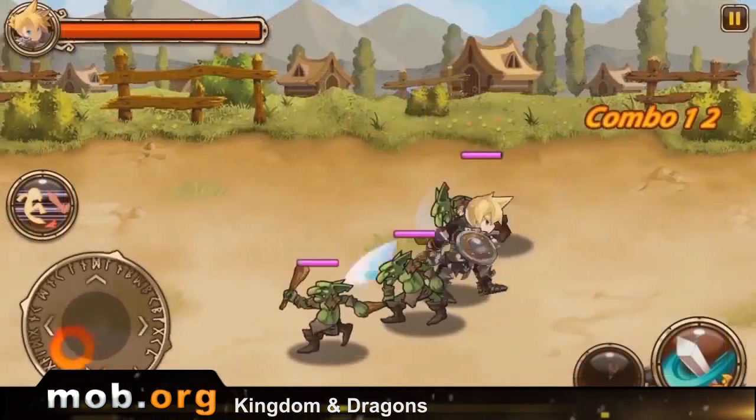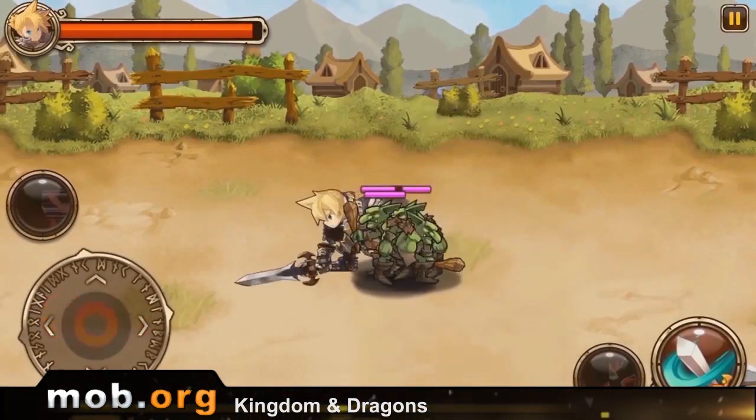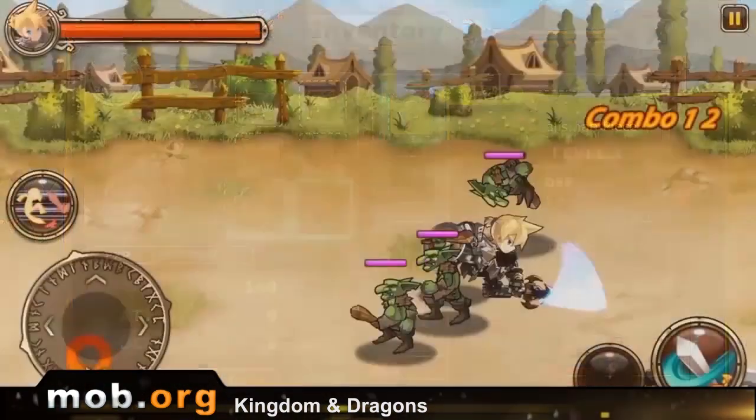This creation of Japanese developers has the typical anime style — big swords, a pretty girl sorcerer, you get the idea. In the game, there is also a construction element. Initially, you start with a poor small village and go about improving it into a full-fledged settlement. Huzzah!